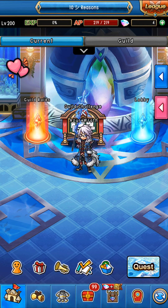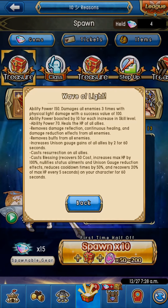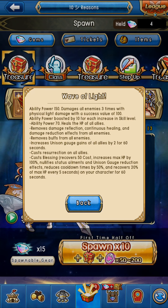Hello everybody and I hope you're having a fantastic day. In this video I'm going to be talking about the treasure spawn with the monster Cicilla. This monster is great for player versus enemy. It is not too good for player versus player except for guild battles.